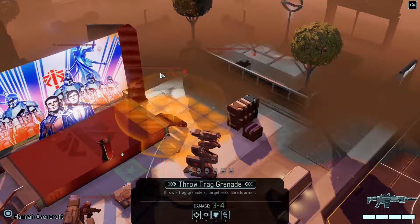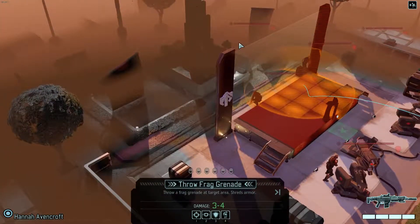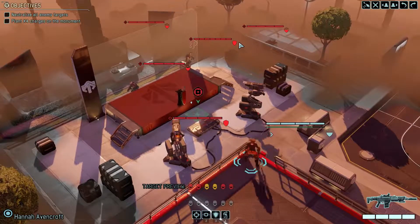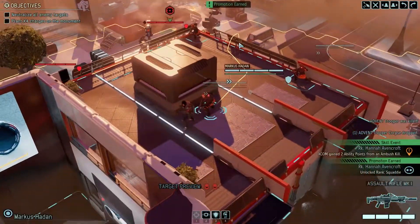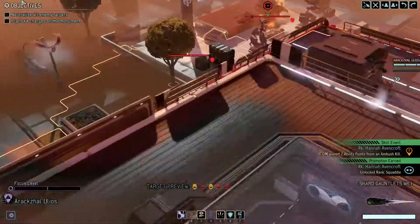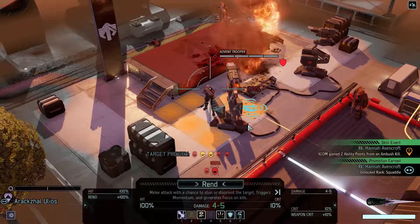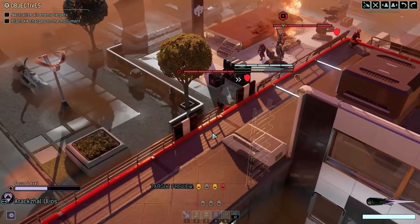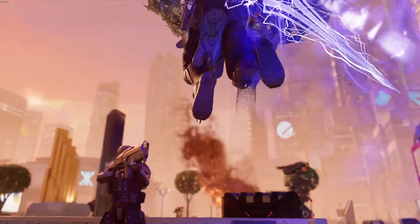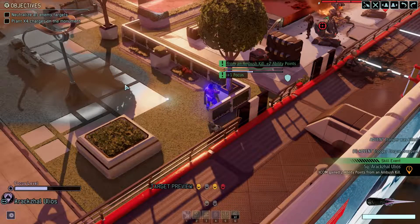I can get a double grenade in here, so let's do that. I got lucky with the grenade killing one of them. Can I rend everybody? I can rend you, and I can also rend you — let's get rid of you. That can put you in a flanking position. I thought you broke the wall that was going to protect you from getting shot at — that would have been bad.